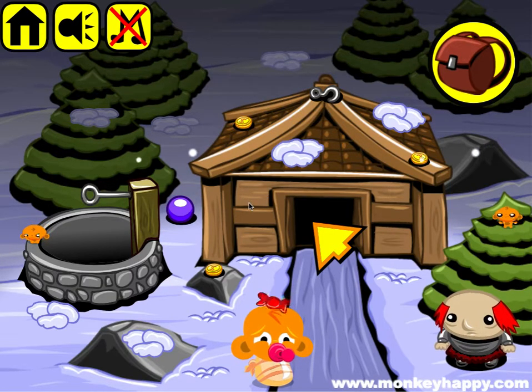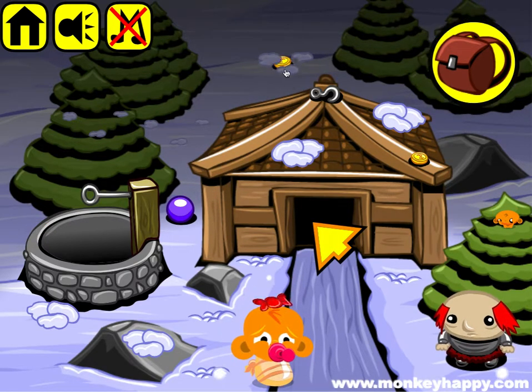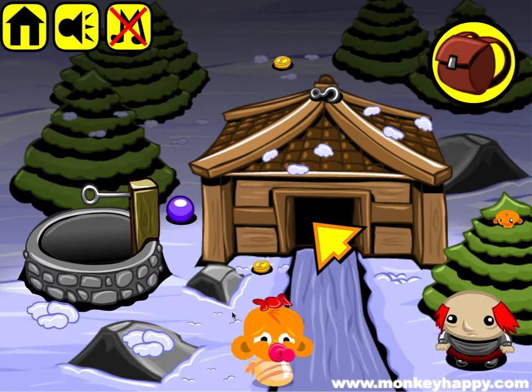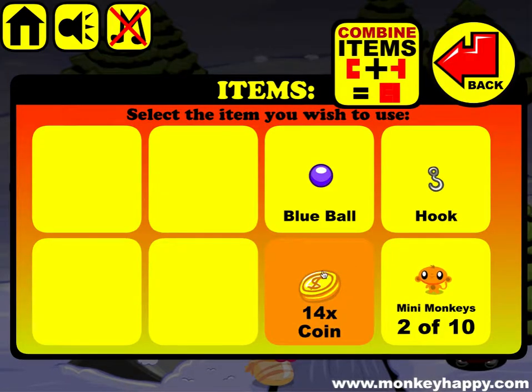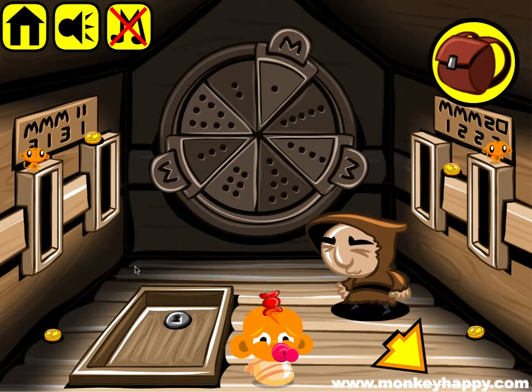Hello and welcome to MonkeyHappy.com stage 190. Let's go ahead and pick up all these coins, move all the bits of snow, and pick up this blue ball and this hook. That's all of them. Pick up this mini monkey - this dude wants a helmet. So you've got 14 coins, a blue ball, and a hook. Let's go inside.